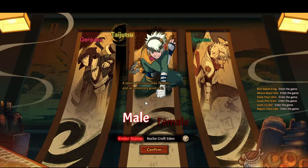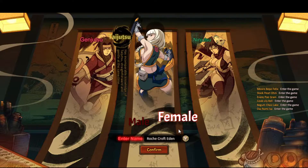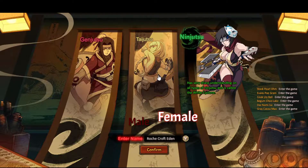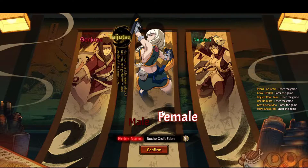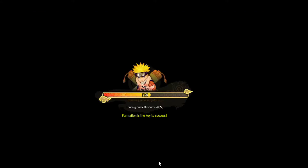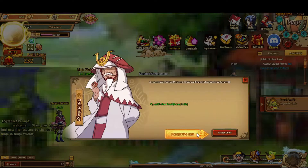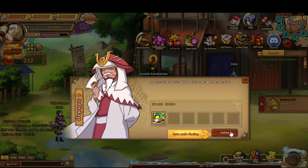You'll want to choose your character — it doesn't matter whether you're male or female, the stats are the same. I like the ninjutsu character's design, but the taijutsu character is the best because you can transfer your weapons to other taijutsu characters. Genjutsu uses strategy attack, which is pretty much chakra. Ninjutsu is a very rare type, but a lot of characters are taijutsu type. Then choose your name and start the game.